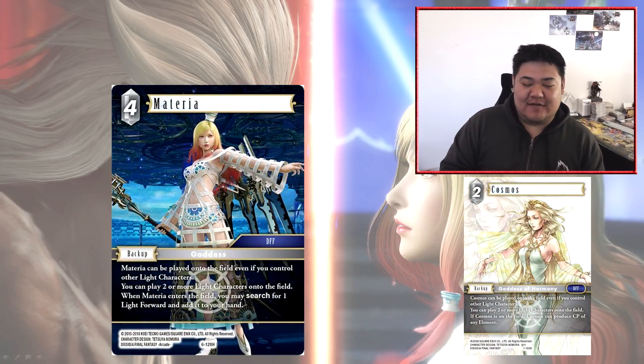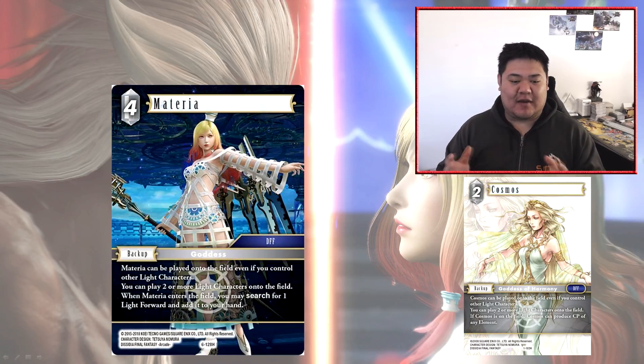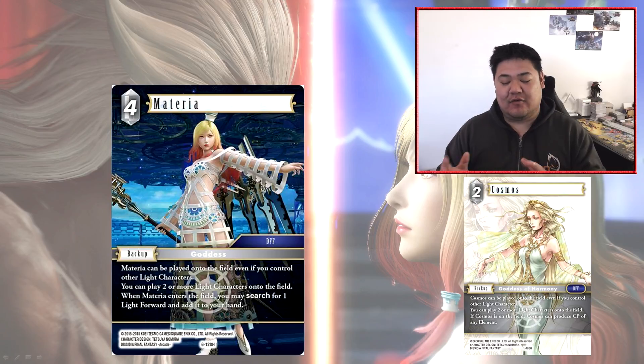Next we have Materia, a 4CP light backup. She can be played on the field even if you control other light characters, and you can play two or more light characters onto the field at once. When Materia enters the field, you may search for one light forward and add it to your hand. The first part is straightforward — while you have a light forward, you can put her into play anytime, and after she's on the field you can have multiple light characters out, which is a very similar effect to Opus 1's Cosmos.